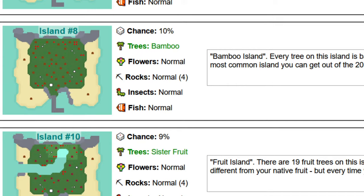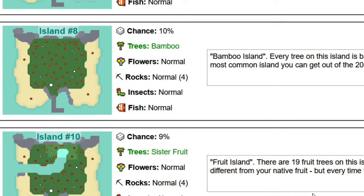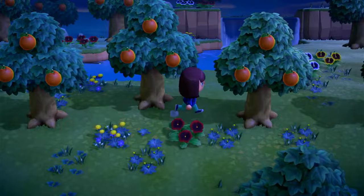Your sister fruit island is going to be different from your native fruit, and it's always going to be the same. You're not going to get apples as your sister fruit one time and then peaches another time — your sister fruit will always be the same. I landed on my sister fruit island, and as you can see, my sister fruit is orange. So I have oranges as my sister fruit.